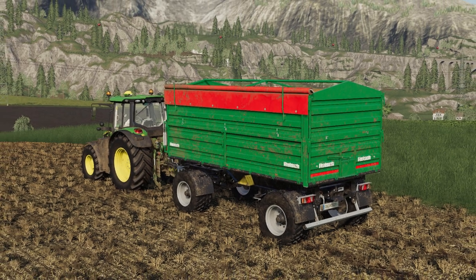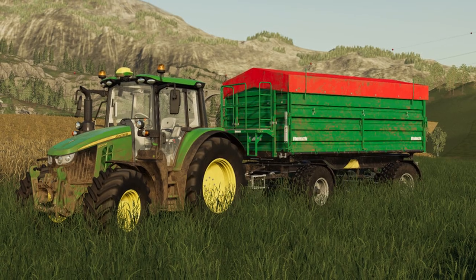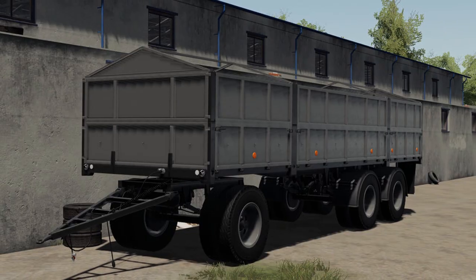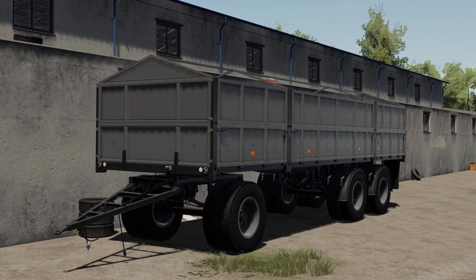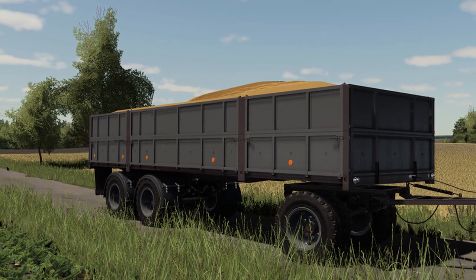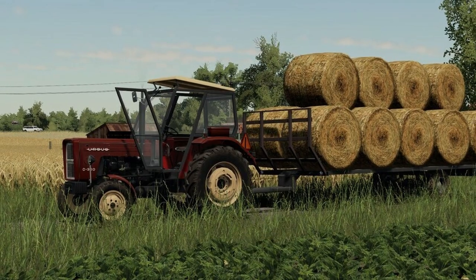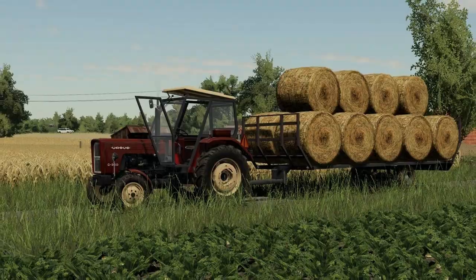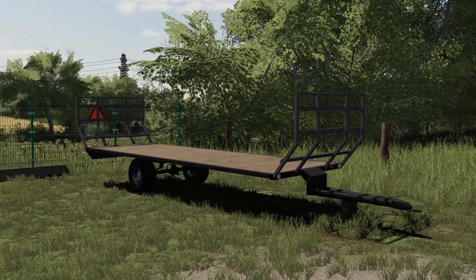The Reach RD 180 update fixed a texture issue and fixed wheel size. The Lizard D882 update added new tires and corrected colors — previously the trailer was showing as plastic. The Lizard G54 had the same fix: colors corrected as they were previously showing as plastic.